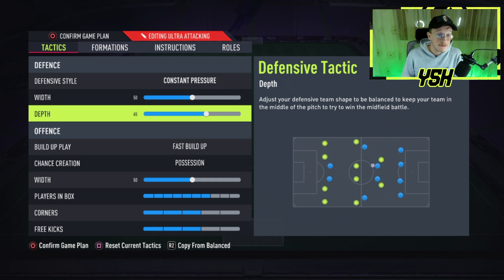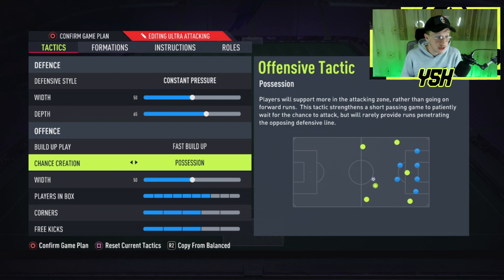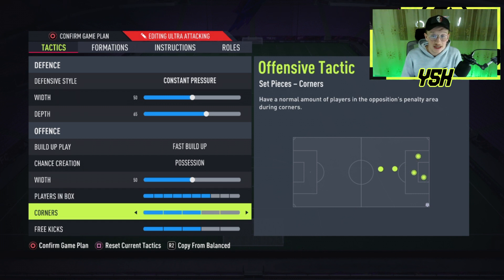Width should be 50, depth should be 65. For build-up play, I'm going with fast build-up, which is the best thing to use if you are losing. For chance creation, I'm going with position, which should be 50. Players in the box should be 7 or 8. Corners and free kicks should be 3 or 2. That's all for the custom tactics.